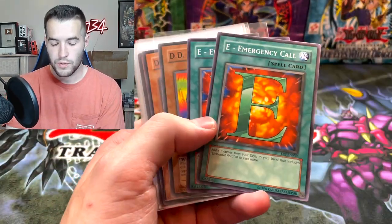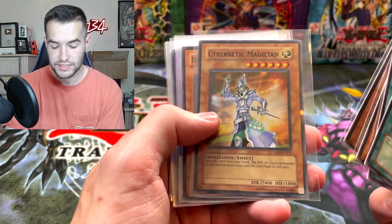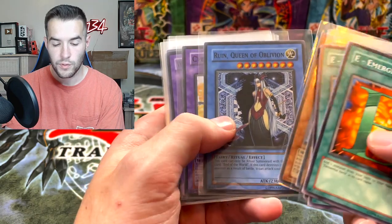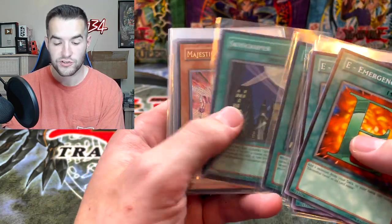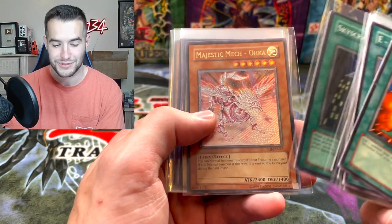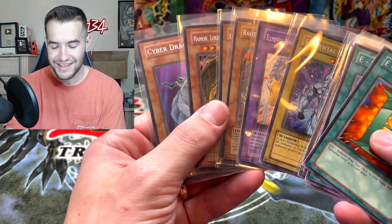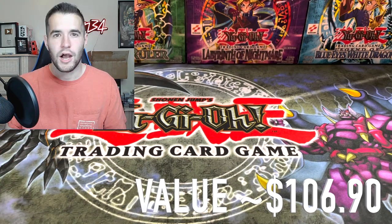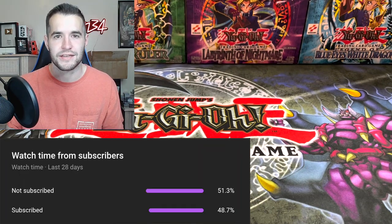From the six tins, we got two E Emergency Call, two DD Guide, a Cyber Barrier, Cybernetic Magician, Aquadolphin, the Ruin, Cyber Blader, VWXYZ Dragon Catapult Cannon, two Skyscrapers, and an Ultimate Rare Majestic Mech Oka — the only real high rarity card, which is crazy. And of course the promos, which actually probably have most of the value. I hope you guys enjoyed this one. Subscribe for more epic Yu-Gi-Oh openings — because that was a big L, but that was a lot of fun. I really like these tins.